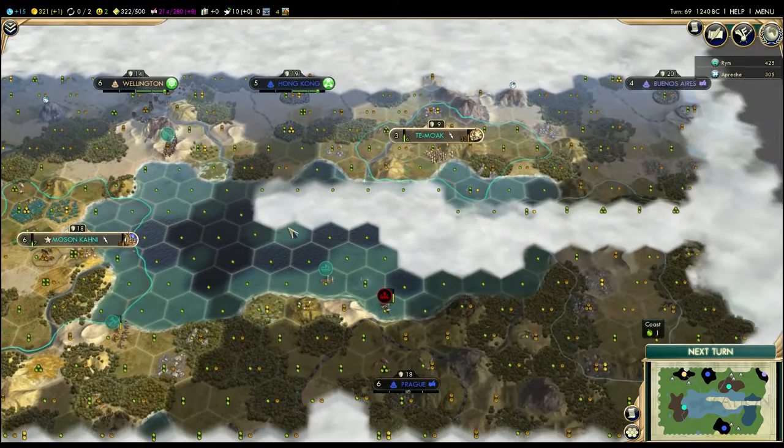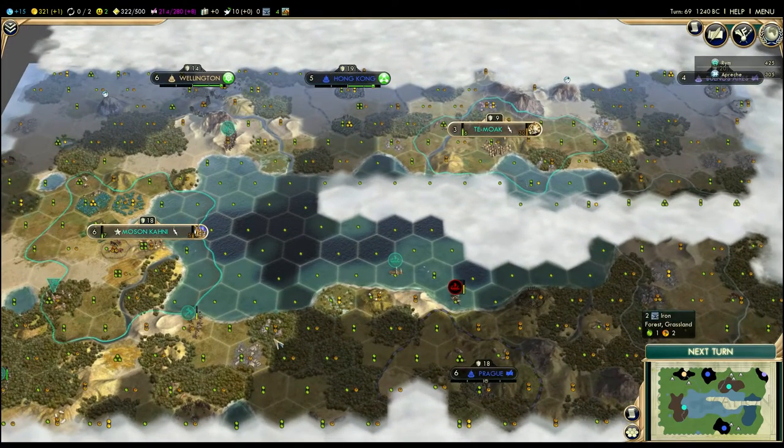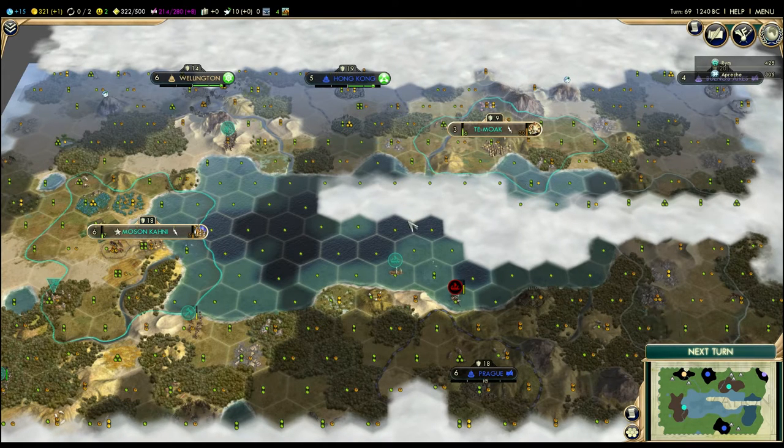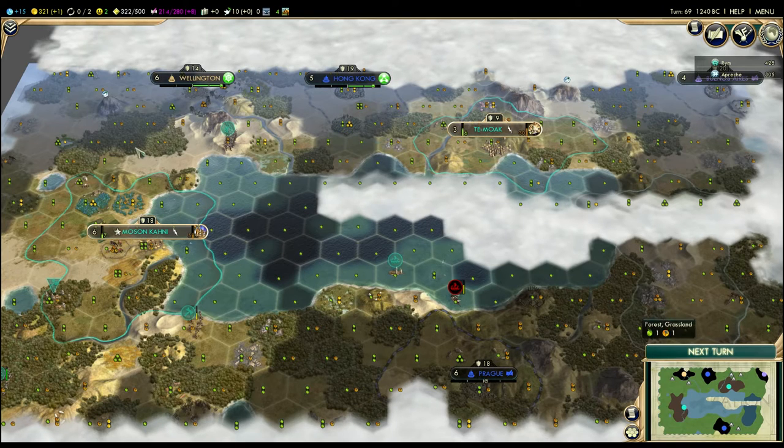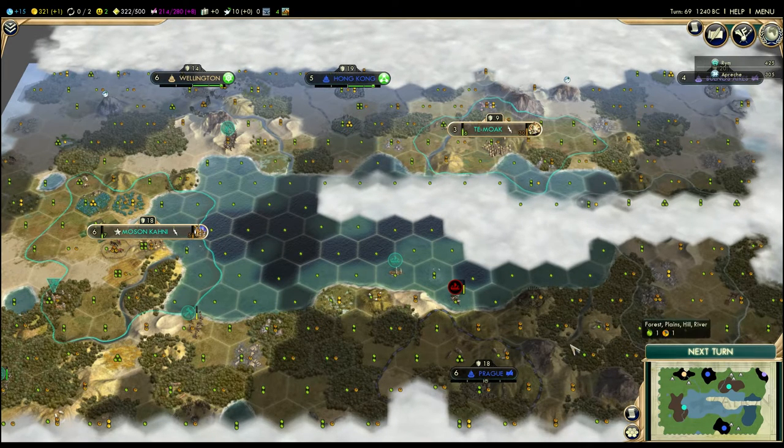I'm still pretty much planning on building a third city here. A city here with one — it'll just give me more access to the sea to control it, so he has no approach to my capital. Also, remember my power is that my units fight better in my own territory, and I get all this expansive territory. So I build one here — this whole area will all be my territory, so he can't easily march an army through to get to my capital.